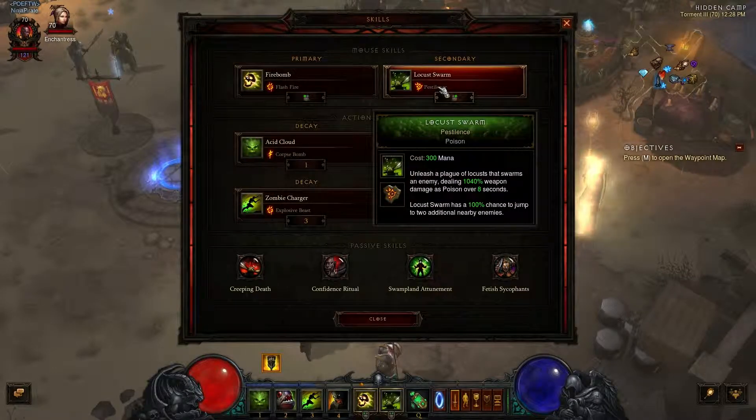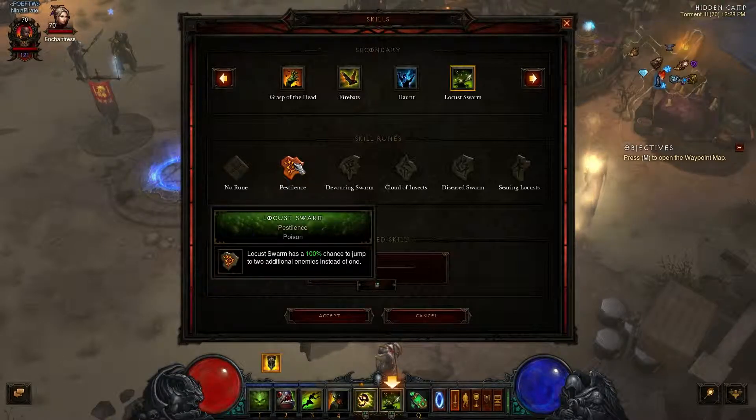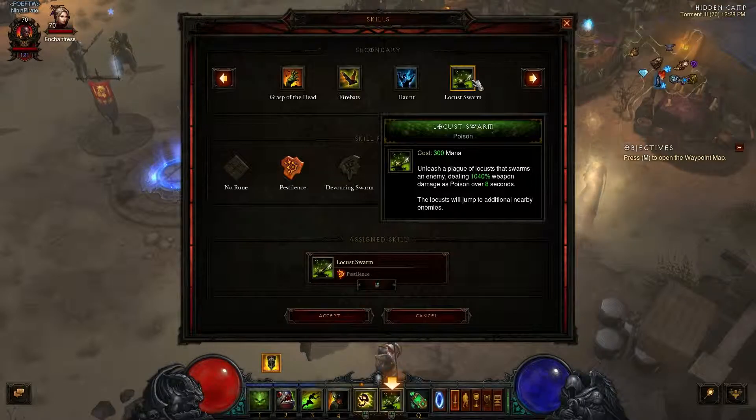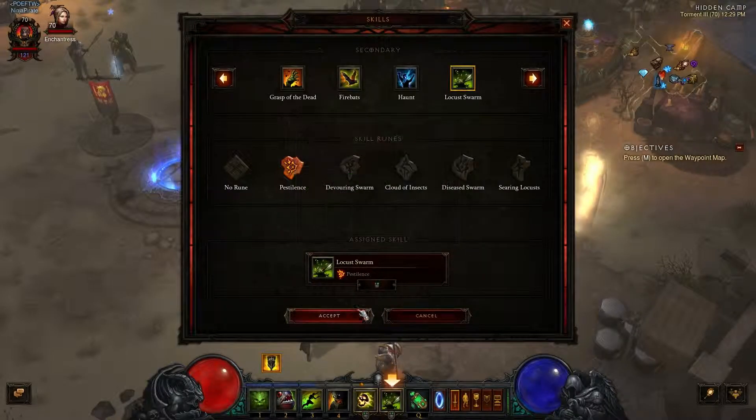For my right-click is Locust Swarm, which is my absolute favorite move in any video game ever. It comes with the Pestilence rune — Locust Swarm has a 100% chance to jump to additional enemies. When you infect somebody, the Locust Swarm also spreads to nearby enemies, who then infect another, and another. You get tons of people swarming as you've aggroed everybody. With this rune it multiplies exponentially — one becomes two, then four, then eight — and you just get everybody. It's really awesome.